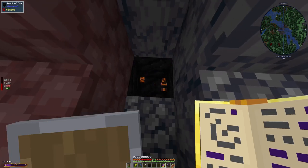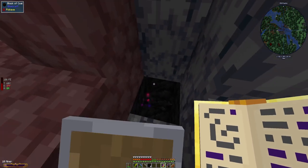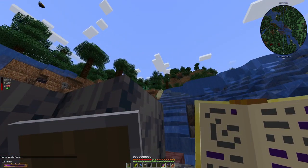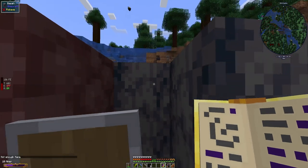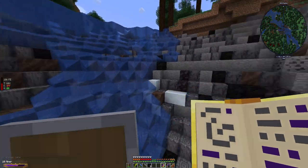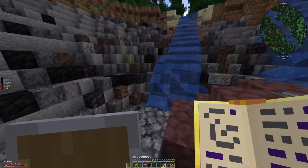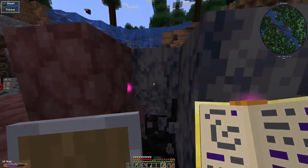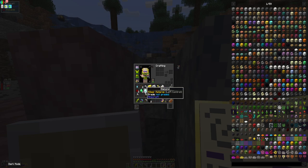Blocks of coal — I do like me some blocks of coal. Oh goodness there's a lot of blocks of coal in here. That should give me a pretty good amount. This is actually gonna be really beneficial. Did that give me anything other than coal? Not really.